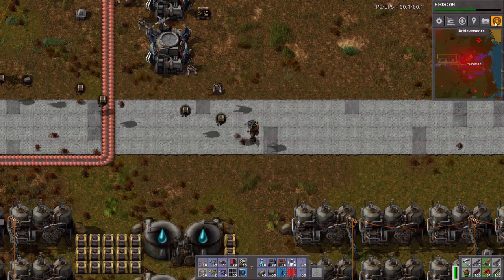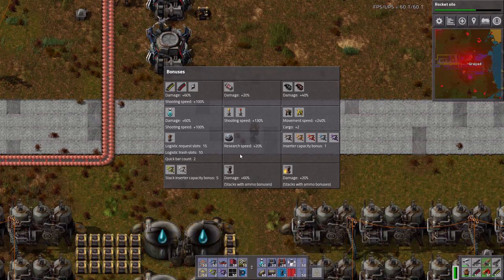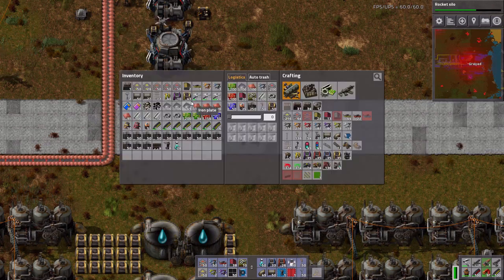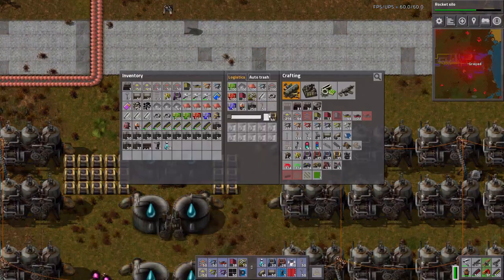Where's my bonuses? Achievements, bonuses — inserter capacity bonus. So my inserters get two. I've got a cargo size of two so they can bring me three at a time, it looks like. Yeah, that's good. Okay, I don't need any more.